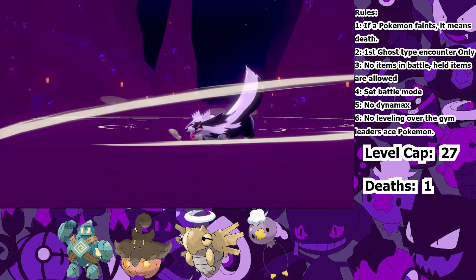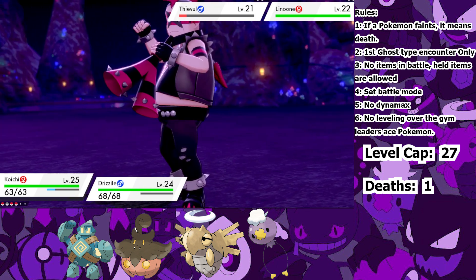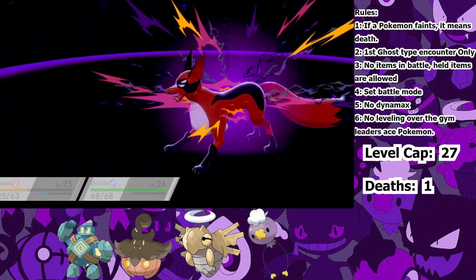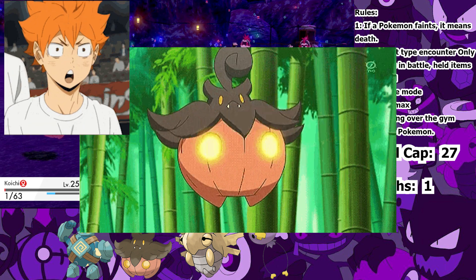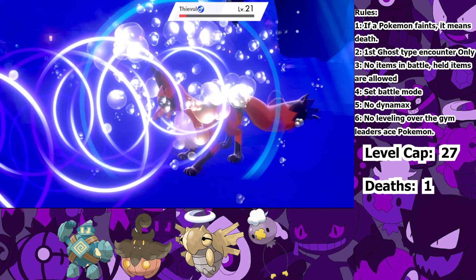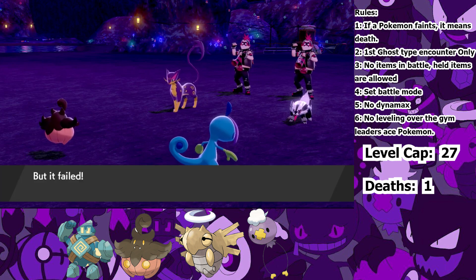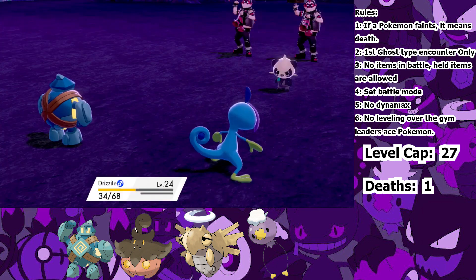I have to go for Protect again, but then the Linoone targets Corvisquire and kills it. Hop's now down to only his Drizzile. Knowing I can't go for another Protect again, I go for Leech Seed on Linoone, and this time he hits me with Night Slash first. But I survive! All Hop has to do now is attack the Thievul, but instead he lowers the Linoone's attack, meaning the Snarl will now kill Koichi. But to my surprise, Pumpkaboo survived again on 1 HP! I Leech Seeded the Linoone to recover some HP, then used Protect again. Hop finally kills the Thievul. In comes the Liepard, and the only threat left is Linoone. But Protect failed and I was killed by Linoone's Night Slash. We finish the rest of the battle with no casualties and put our fallen comrades to rest.